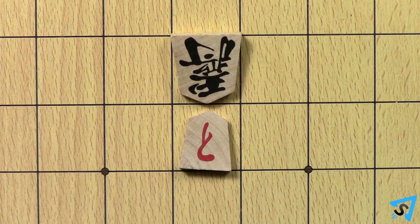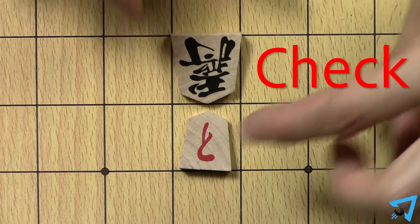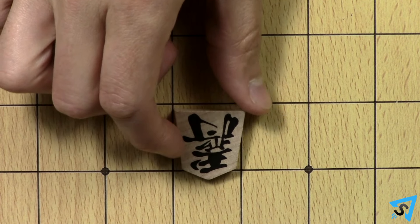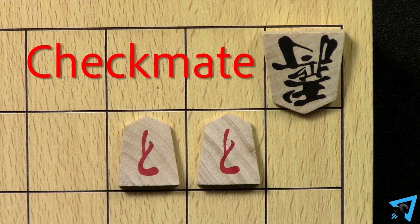When your king is able to be captured during your opponent's next turn, it is called being in check. When your king is in check, you must protect it and get it out of check. If it is impossible to save the king, then it is called checkmate. The first player to checkmate their opponent's king wins.